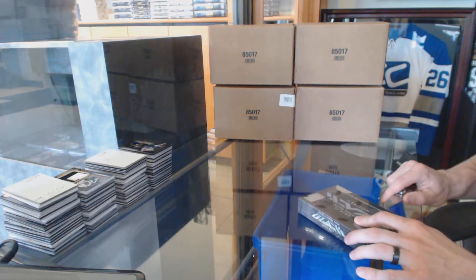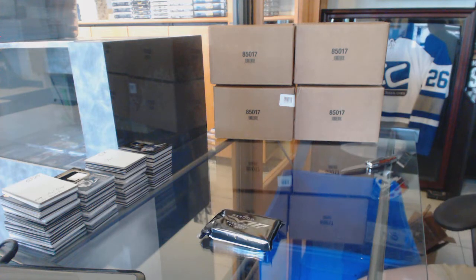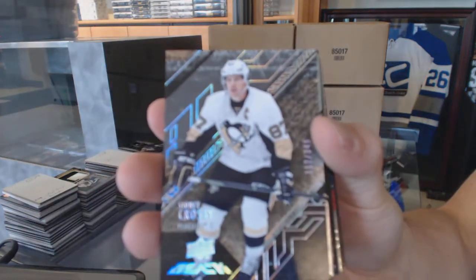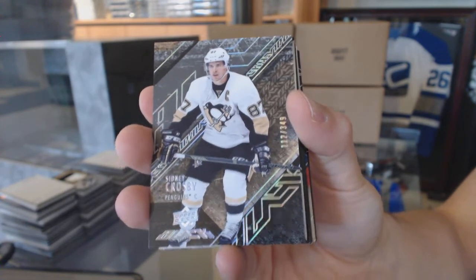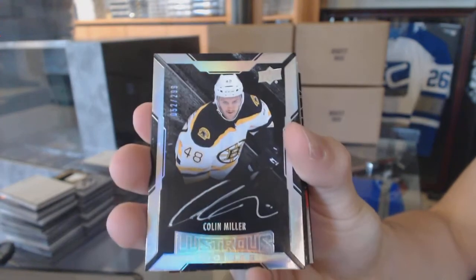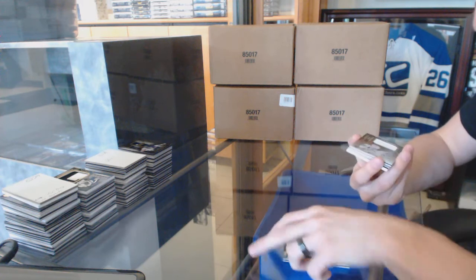Here we go, Corrupt 43's Box 15/16 Upper Deck base card number two, 349 Sidney Crosby. We've got a lustrous rookie auto number two of 299, Colin Miller.